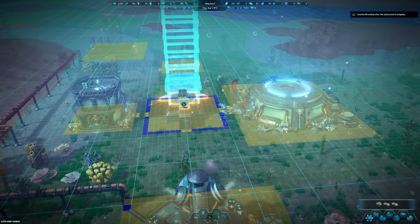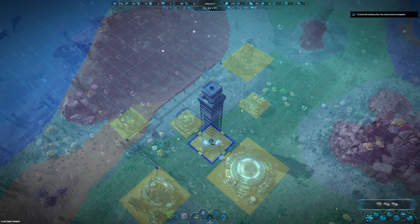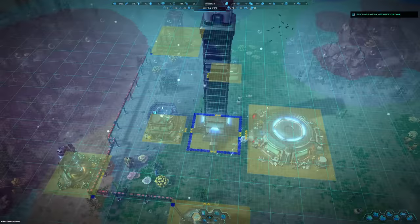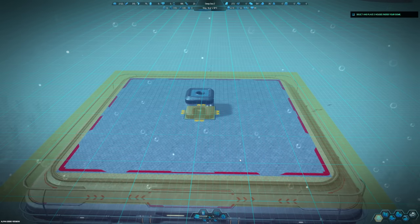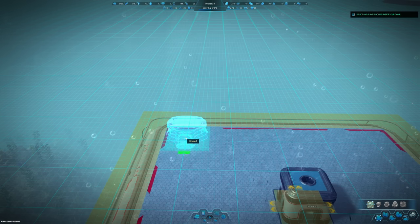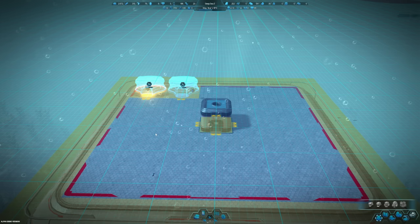I feel like I need to connect this to the pipe as well - anything that has a pipeline needs to be connected. I want to see this dome get done. Toggle between ground and dome view. The dome is still underwater. Select and place two houses inside your dome - there's a whole different building menu now and we can actually build our infrastructure within the dome. Let's get two houses built there. Now open up the research screen and research the oxygen generator. We also have the tidal turbine now!